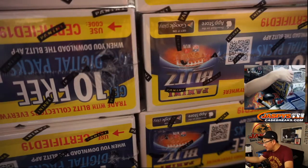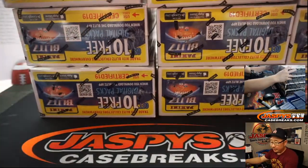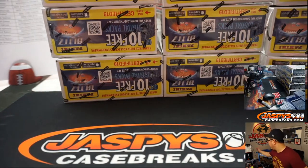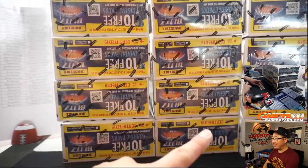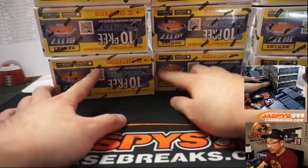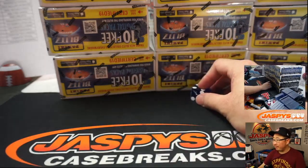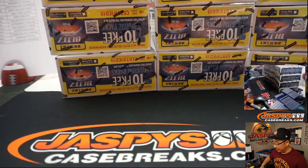We've got boxes all over the place. Now we have 3 stacks of 4, and we're doing 4-box breaks. Let's grab that die again — we'll roll 1 through 6 to select which 4 boxes we're going to do.